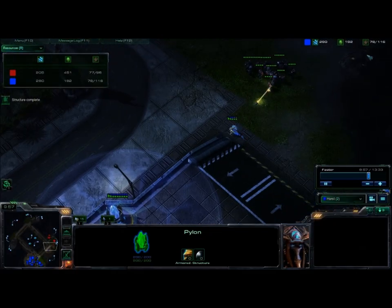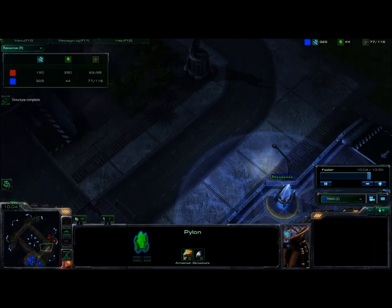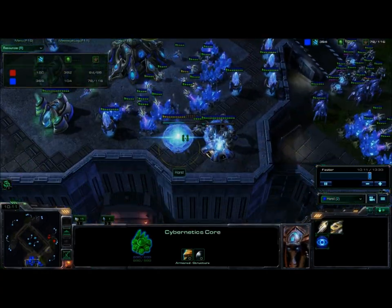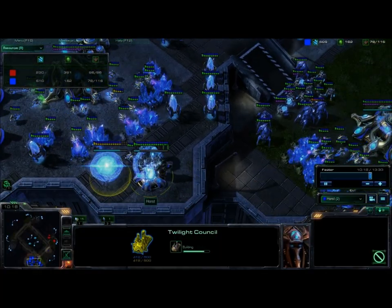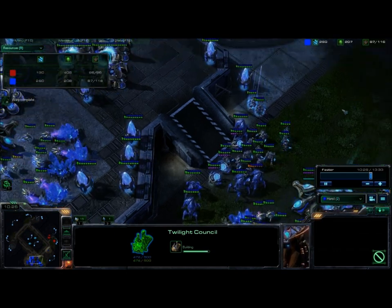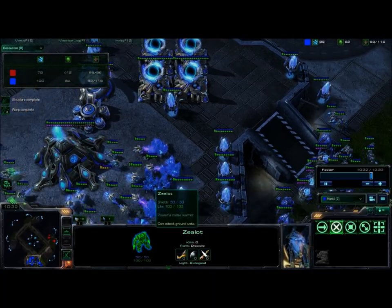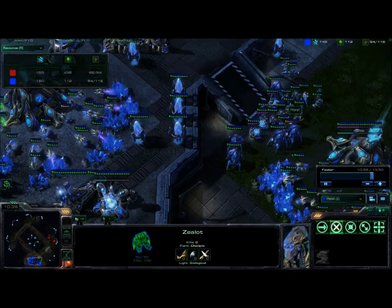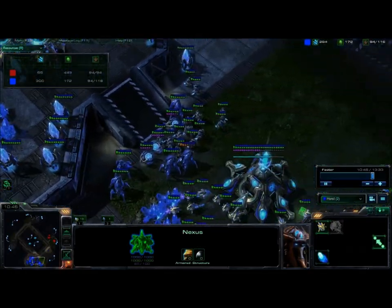I'm planning on building another pylon here, but his marine sees my probe and kills it. Another pylon here would give me complete vision so he wouldn't be able to surprise me at all. Around this time also get Twilight Council — zealot legs plus Colossus is going to be pretty much GG for any Terran infantry push. Once you have leg speed and Colossus, they really need to start massing Vikings because the zealots will block the marauders from getting to the Colossus quickly enough to snipe it out.